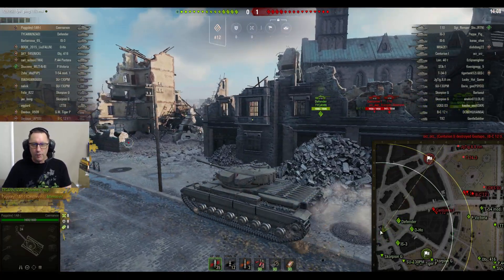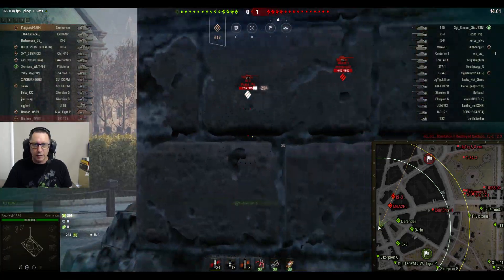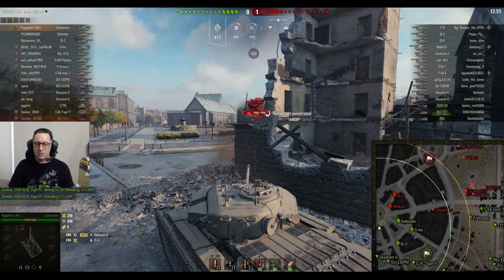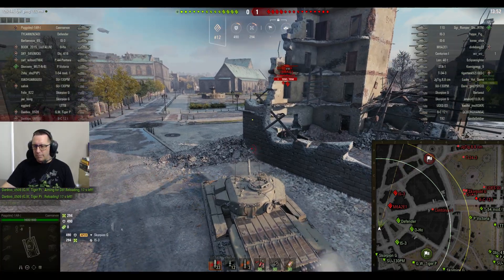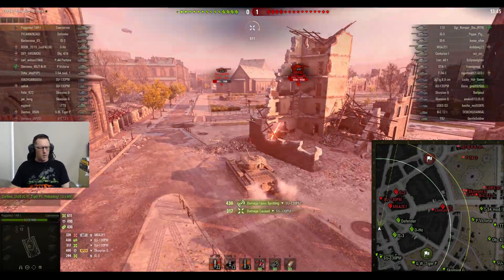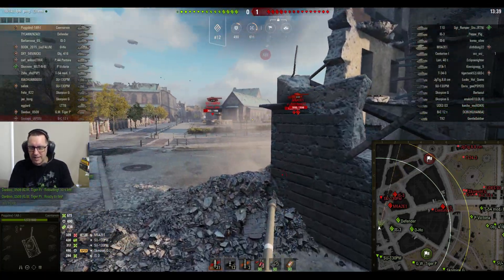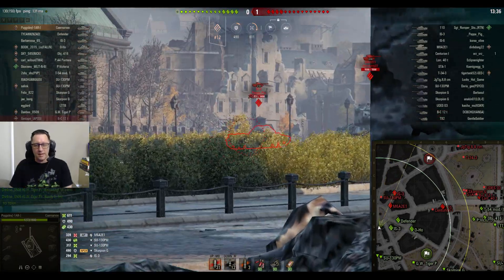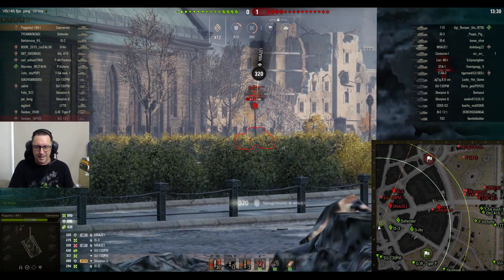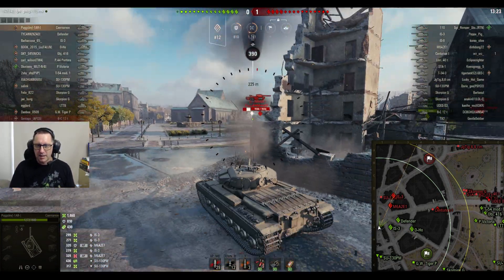Our fourth replay in today's extravaganza — this is Pugsley from 1AR Clan, the best clan in the universe. He's in the Caernarvon — the normal Caernarvon, not the Caernarvon Action X, just the normal Tech Tree Tier VIII British Heavy Tank. It leads to the Super Conqueror, which is a highly desirable tank for clan wars. The Super Conqueror at Tier X is a very, very valuable Tier X clan wars tank.